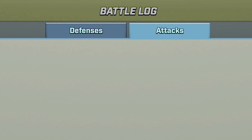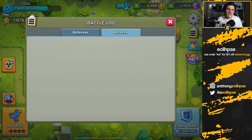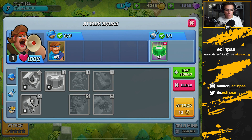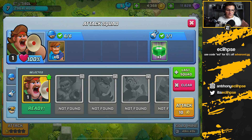If we go to my attack log - it doesn't show any attacks right now - but if we were able to see this it would be all three stars. The attack strategy is pretty much running all troopers, and for the spell I would recommend the heal spell or the booster.